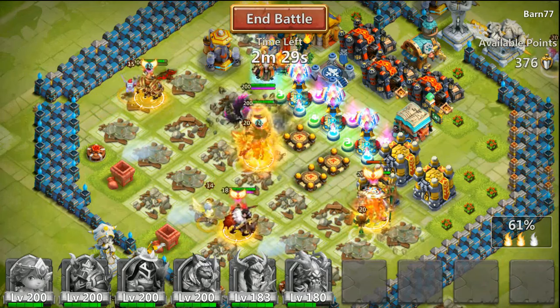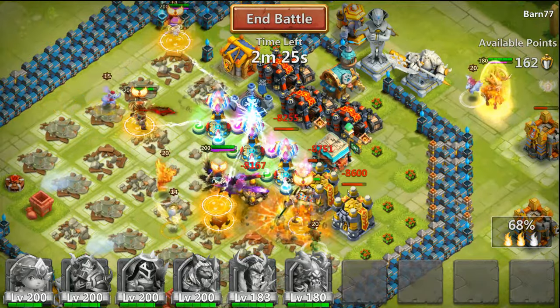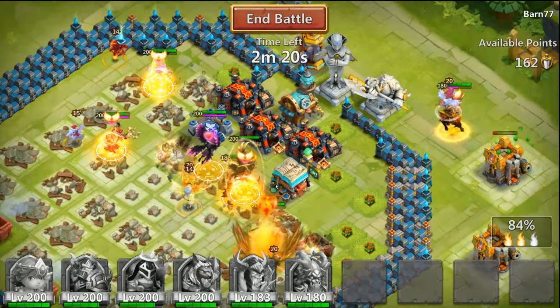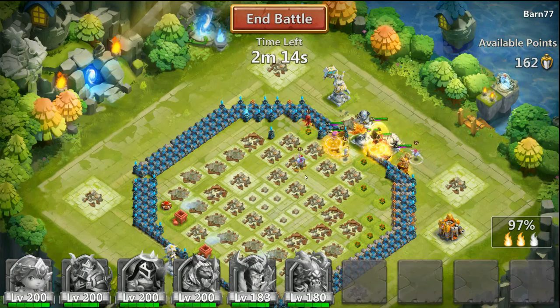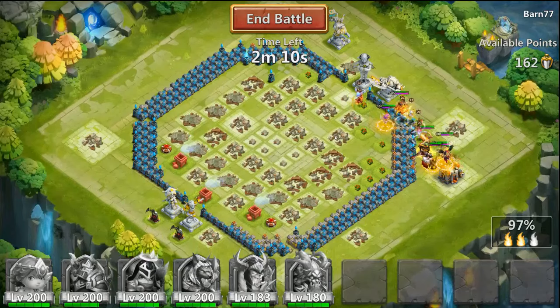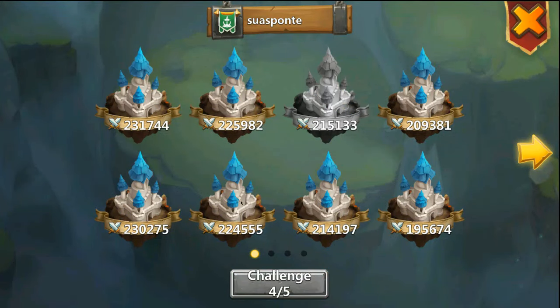This should be an easy 100%. Anubis is a great tank, I think — so is Michael — just clearing the rest of the buildings. And 100% right now. 538 points — that's not bad.